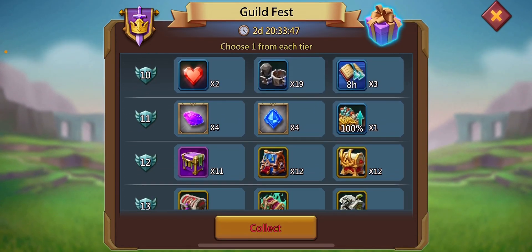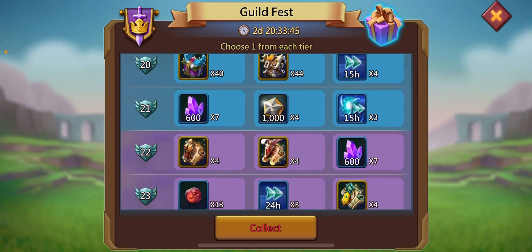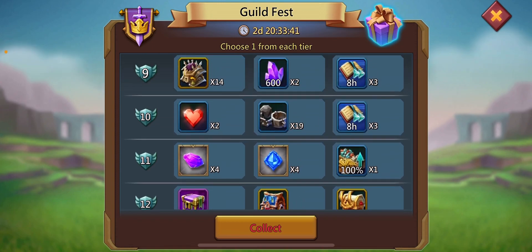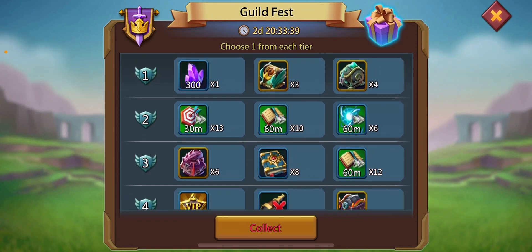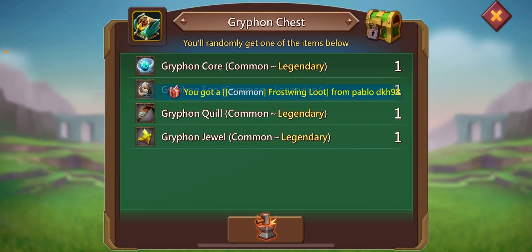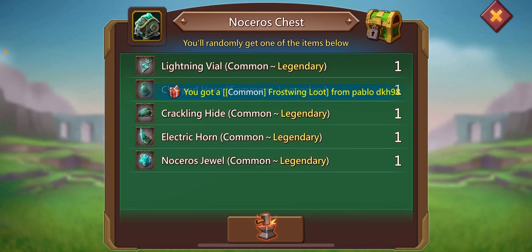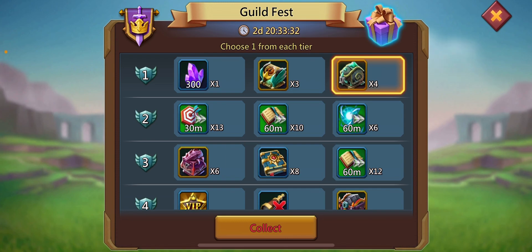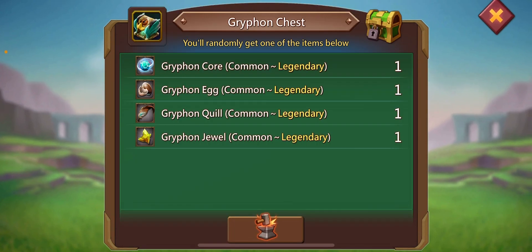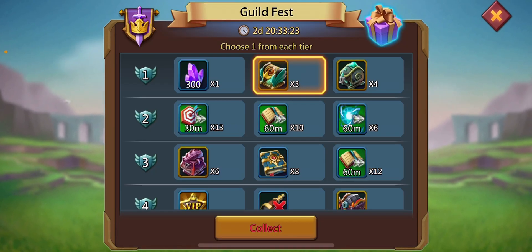These are our rewards. Out of three options, we can choose one. Let's start with the first one — as you can see, we can either have Gifon chests, Nocinos chests, or 300 diamonds. I will go for the chests.